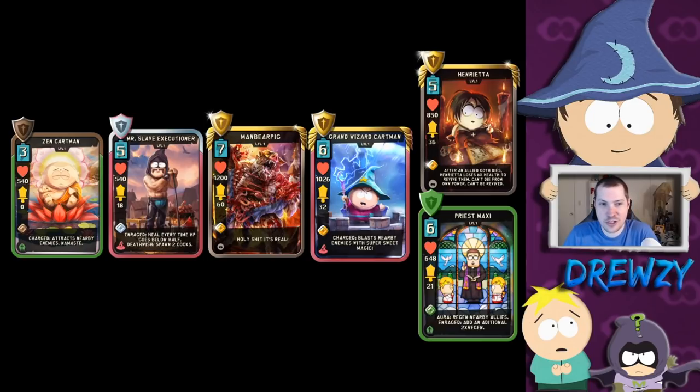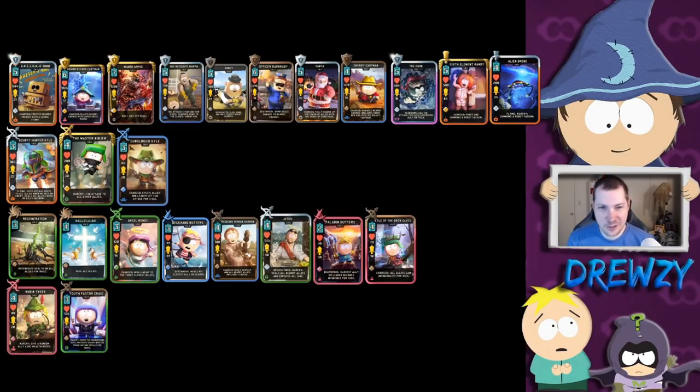Now let's look at some other good cards that pair with Archangel Bradley. The top row on screen is all the tank units — including ManBearPig and GrandWizardCartman making repeat appearances — plus some non-tank units. Remember, Six Element Randy and Alien Drone will drop Roombas, and Roombas count as tanks, so those two cards can also benefit from the aura. Alien Drone drops a Roomba at the very beginning of its summon animation, and Six Element Randy drops one every time he charges his ability — and each of those Roombas will get the aura around it.